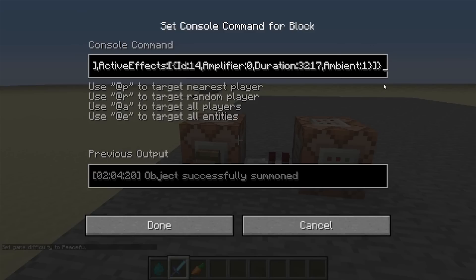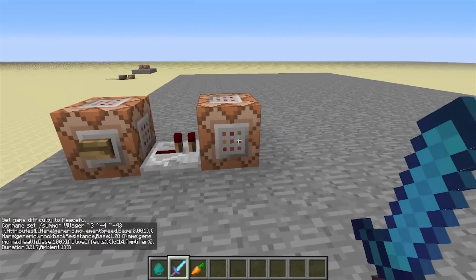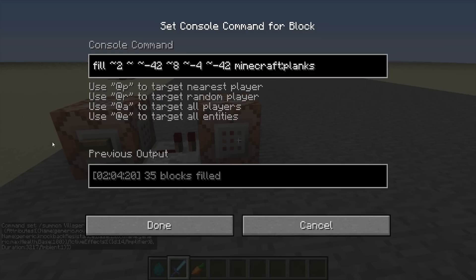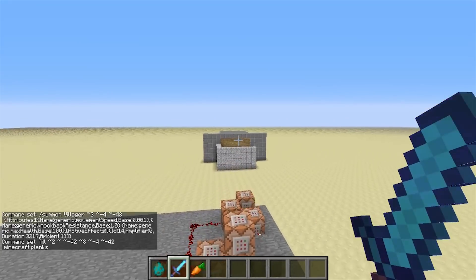Ambient here just means that it does not display the particles for the potion. So what this command block does is it just fills in those planks you saw. And if you want to press that button, it powers that repeater too, and the planks are back.